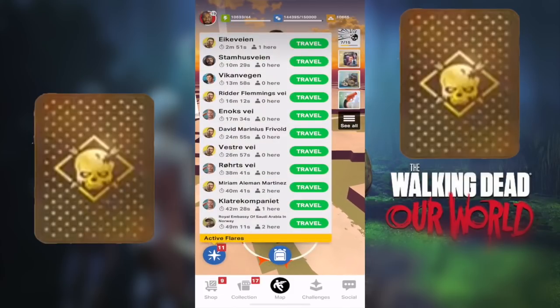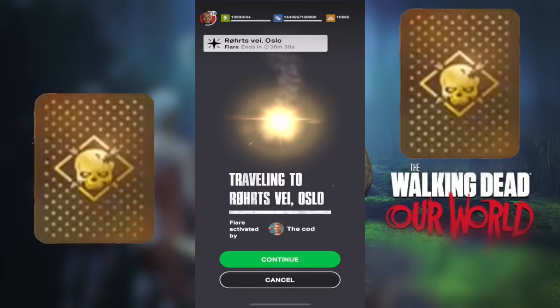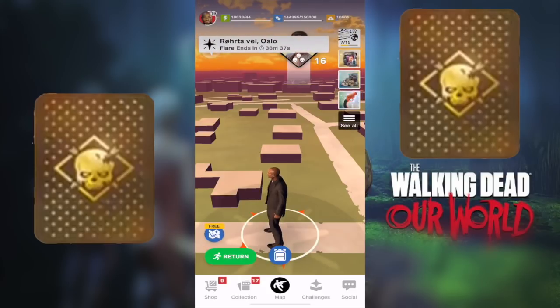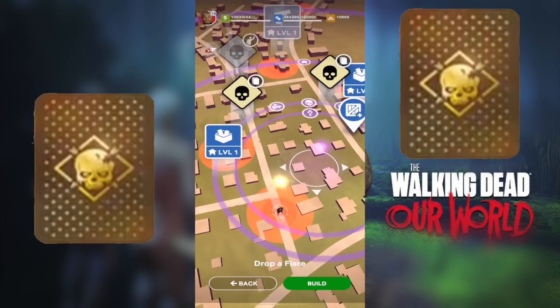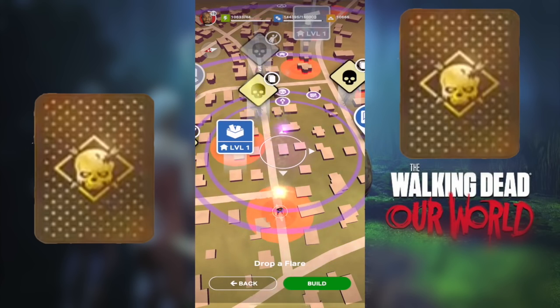Going to a random flare, there is a new animation on the continue button — it gets highlighted. And when you want to drop a flare, it's now shown in purple. Let's look at the new flare indicator.